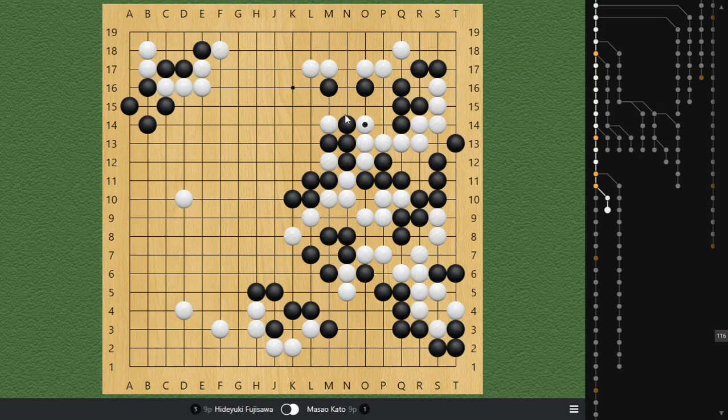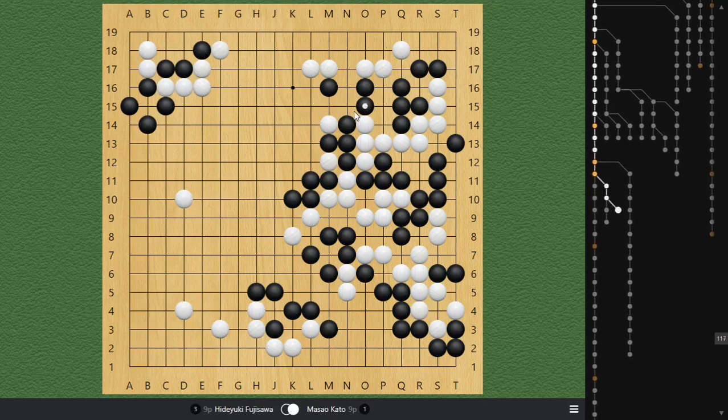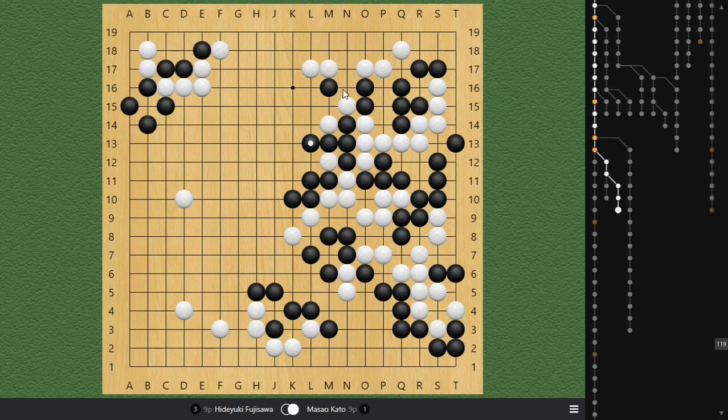So at this point, Black is kind of in trouble. If you extend, White can cut you off — this corner is getting killed. If you try to stay connected, White has an atari, and then he can go back and block this group off. And Black is going to lose the liberty fight here. This corner gets killed, and this group probably also gets killed. So that's not going to work for Black.